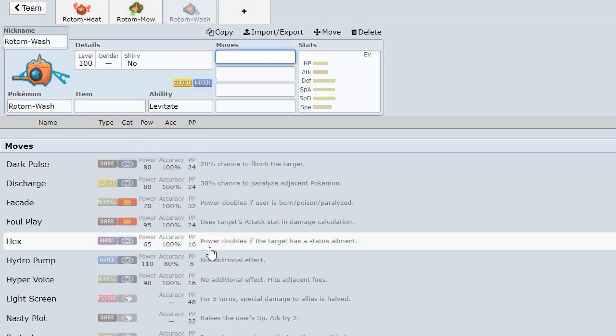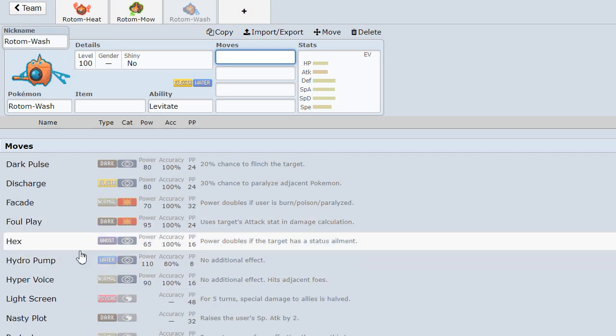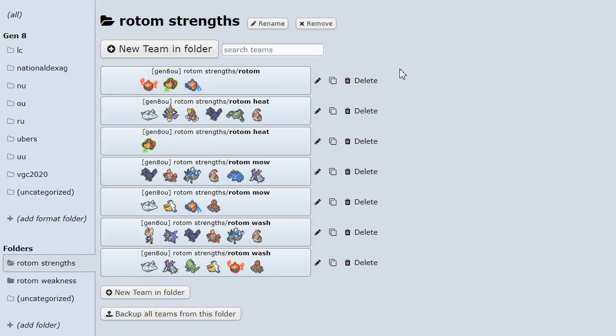Rotom Wash, however, doesn't have that drawback. It has the move Hydro Pump, which, while not being very accurate, is still decently accurate and also less powerful. However, Hydro Pump is still a very spammable move because you don't have any drawbacks to using it. Overall, these Pokemon are bulky, but they're also strong and they're not super slow. But let's take a look at what puts them above all the other Pokemon that are similar in stats to them.